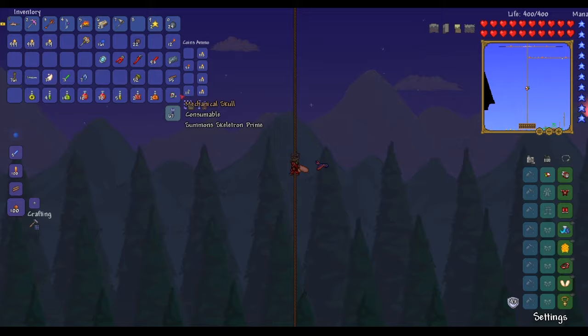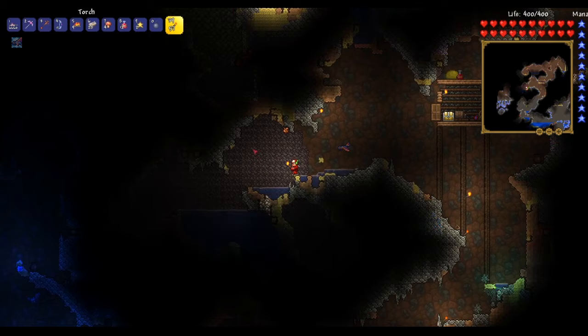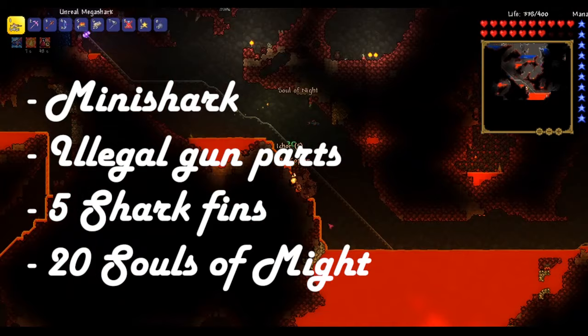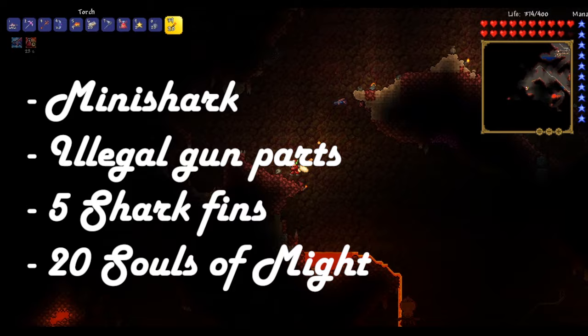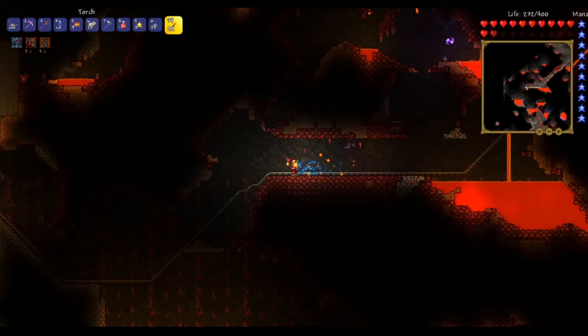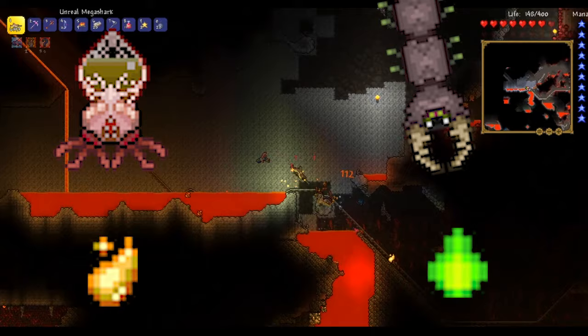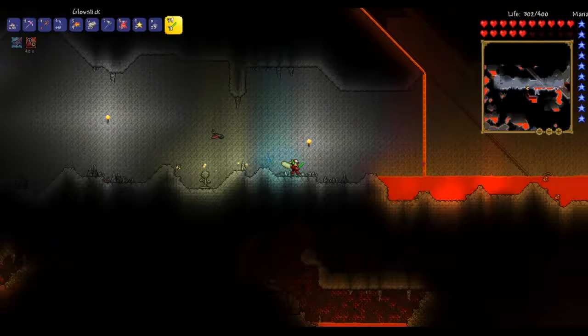They're very easy to make and they make you look 100 times more manly than you were before. Step 2 is going to be getting a Mega Shark and Ichor or Cursed Bullets. In order to make a Mega Shark, you're going to need a Mini Shark, which can be bought from the Arms Dealer, Illegal Gun Parts, which can also be bought from the Arms Dealer but only at night time, 5 Shark Fins, and 20 Souls of Might, which you get from defeating the Destroyer. In order to get those Ichor or Cursed Bullets, you're going to need either Cursed Flames and 150 Musket Balls, or Ichor and 150 Musket Balls. The Cursed Flames come from Clingers in the Underground Corruption, and the Ichor comes from Ichor Stickers in the Underground Crimson. So just make sure to stock up on a whole bunch of those because they are helpful.